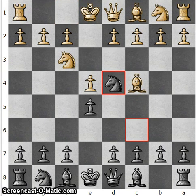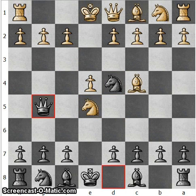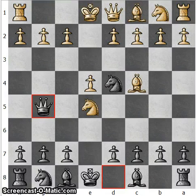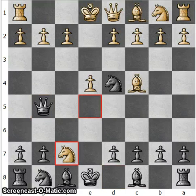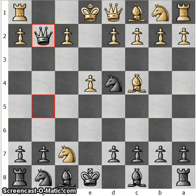Giving away the pawn on e5 after knight takes e5, queen g5 hitting the knight. Here white can play bishop takes f7 check, but that would lose a piece, so knight takes f7, hitting the queen and the rook, forking the two major pieces. But queen takes g2, hitting the rook, and the major threat is queen takes h1 checkmate.